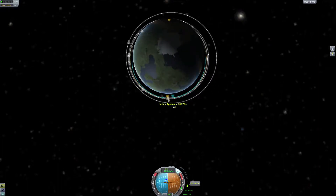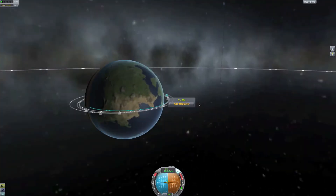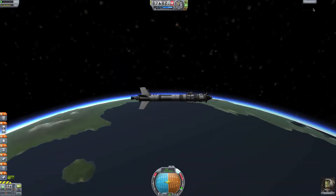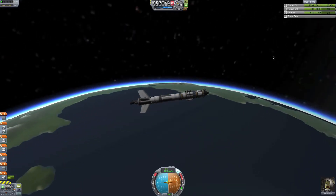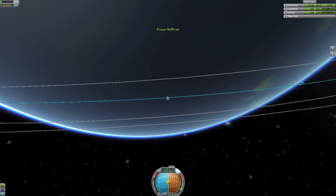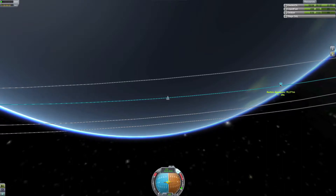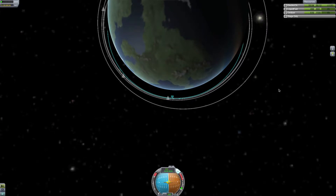I'm going to wait until I get to my apoapsis again, because we're very close to a circular orbit — maybe 10 to 20 meters per second off. I'm going to check on our fuel: 498. And wait until our apoapsis — should be about 20 seconds. Okay, a second now. We're going to burn.